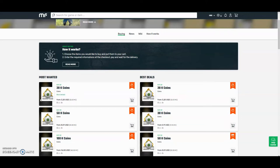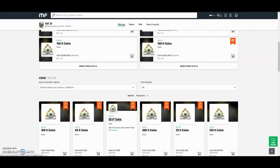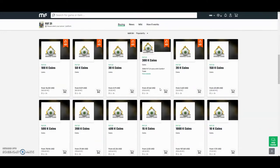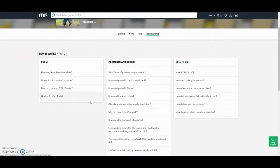Check out MuleFactory.com and use the code OWENFIFA for a discount at checkout. They have the cheapest coins on the internet and they also do comfort trade which is 100% reliable. They do Xbox and PlayStation and as you can see, by the prices here you can tell they are definitely the cheapest out there. If you want any information on how it works, go on the how it works section. They also have 24 hour support.